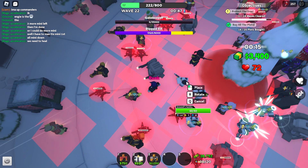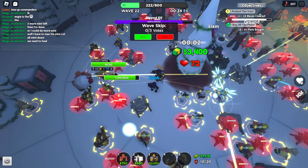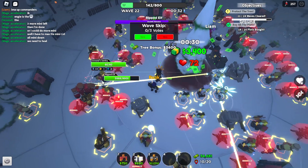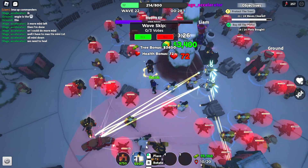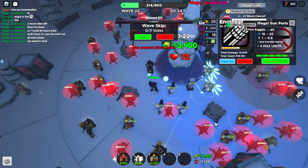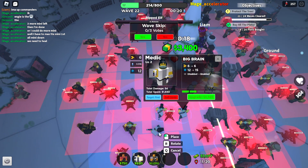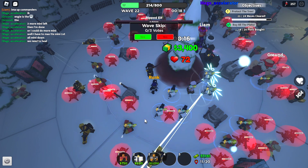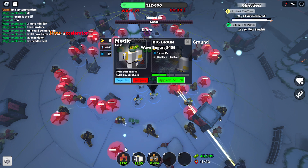He got the extra HP and was supposedly harder to kill, but he really wasn't - he didn't even have the same HP as the Gatekeeper, so he was pretty easy to defeat. At the same time, we were spamming level 2 medics because we were below 750 HP before wave 24. It would have been better to put medics before wave 23 to get some HP back, but for now you can watch me beating wave 23.